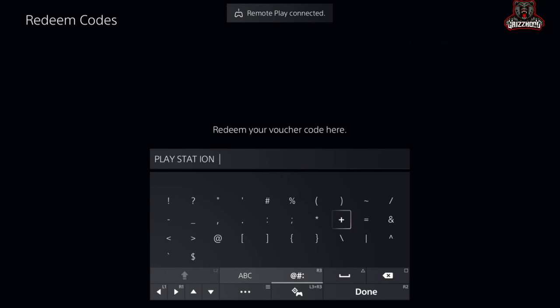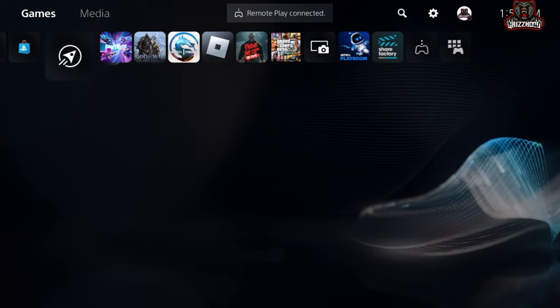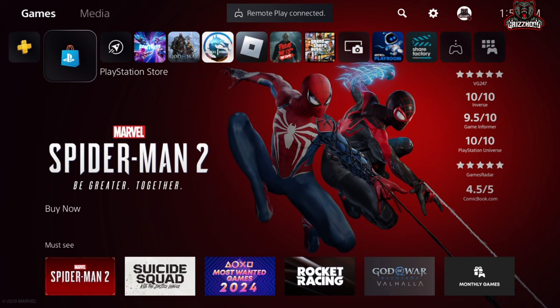As soon as you guys get done holding it, you want to go ahead and just tap the PS button and it's going to take you here. You guys are just going to go up and then go over and then select the one that says PlayStation Store. Now once you guys are here, you guys are now ready to go ahead and get your free PlayStation games. You guys can go ahead and claim any game that you want — since I don't have Spider-Man 2, I might as well just go ahead and start with that one, so go ahead and select whatever game that you want.